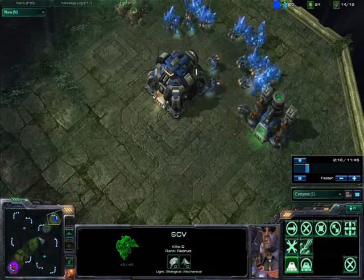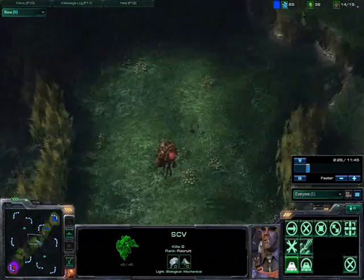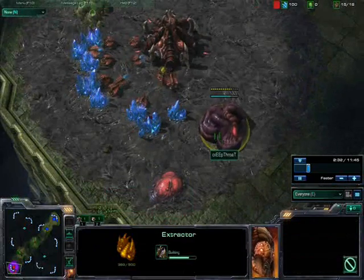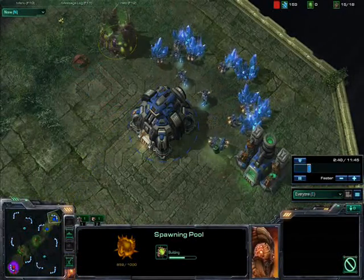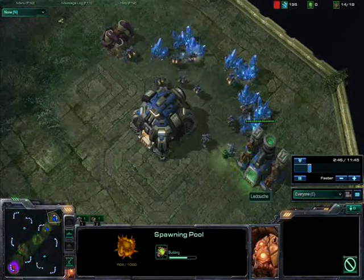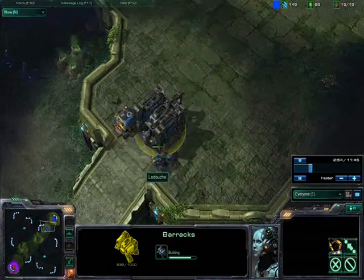He's coming with a drone right now and an overlord. At his base he's also making gas and a spawning pool. He is going to take my gas, which isn't a big deal because I only need one gas for this build.